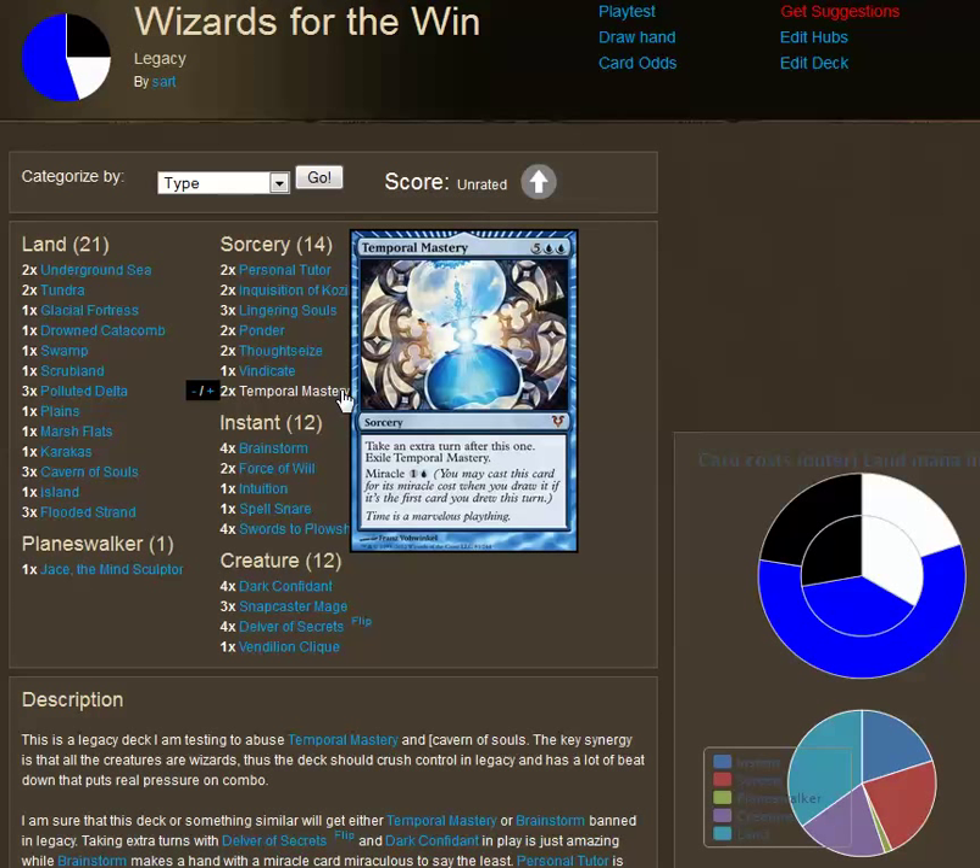Look at it as if you're trying to decide whether or not to cast the Miracle cost. Even if you don't have a Miracle card in the deck, it makes your opponent think that there could be one, and then put it into your hand — creating a new habit so that you don't accidentally miss it. Because if you miss casting this for its Miracle cost, that could easily cost you a game.